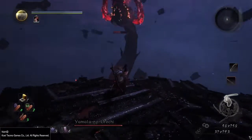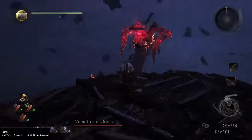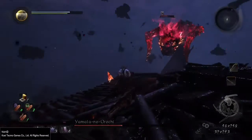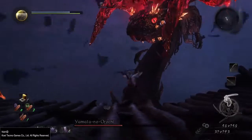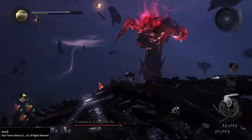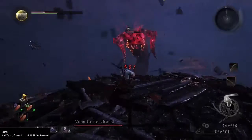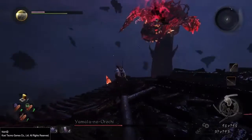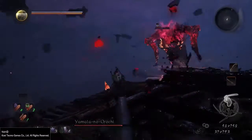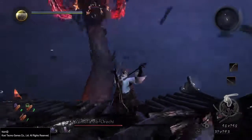We're down to nearly half HP and I've got one elixir left. I've been trying to slow it down, but I think it's well outside of the effective range of the talismans. Unnecessary backflips — they look cool anyway. It has those dark Amrita spear attacks that the red Oni or red Yokai have, the ones you encounter a little later in the game. I hate those — and they do quite a bit of damage.